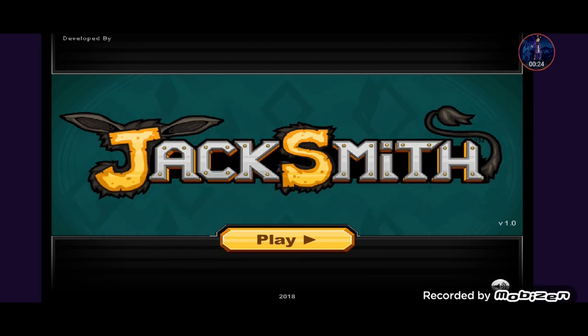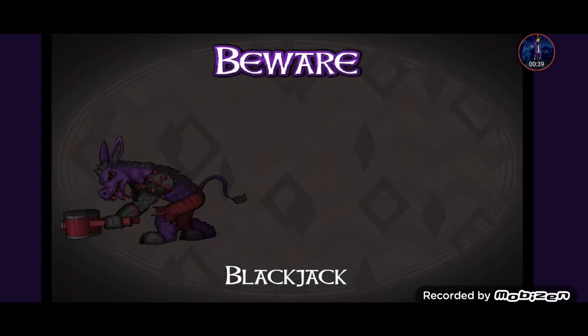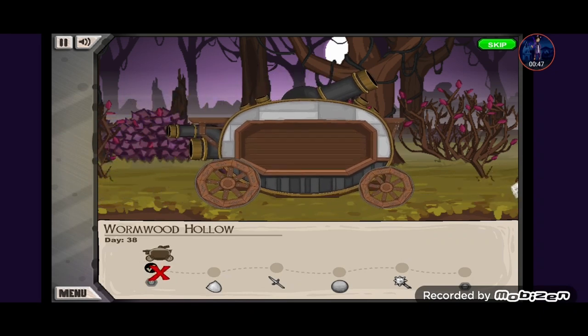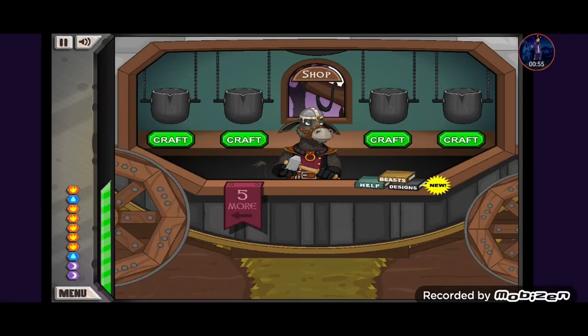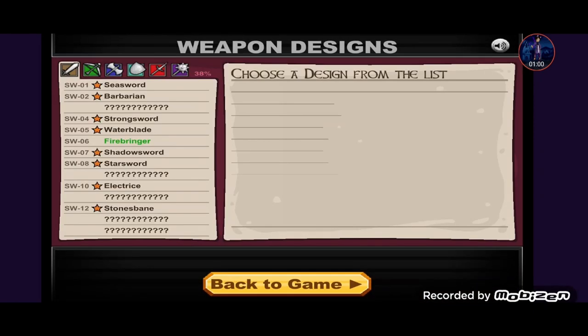We are continuing where I left off at level 28 — we did level up in the last episode, which means we unlock a brand new enemy. This is Black Jack; I believe he is a dark type energy enemy. I'm not actually sure if they're called dark type — they might be called midnight type or something like that.